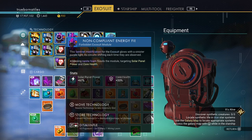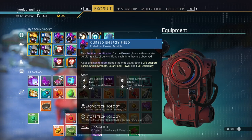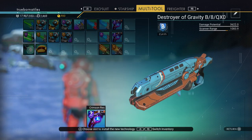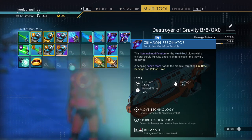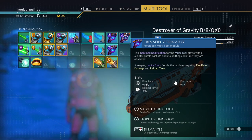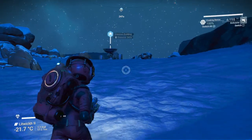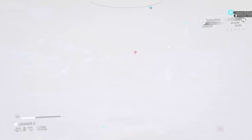What do we have? Solar panel power and core health — we don't have any solar panels. And then sentinel's weapon shard, a crimson resonator, classy mirror, ruthering oscillator, crimson resonator — just to increase damage and fire rate, which are always things that I won't turn away from.